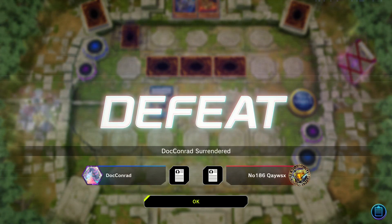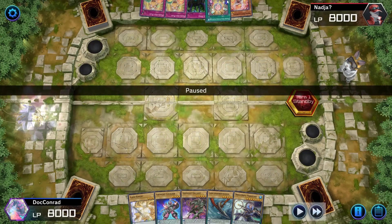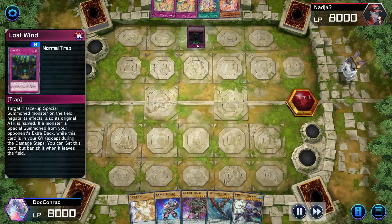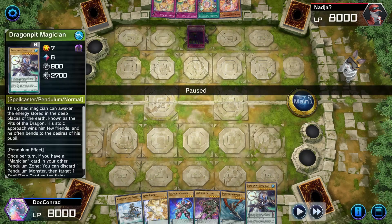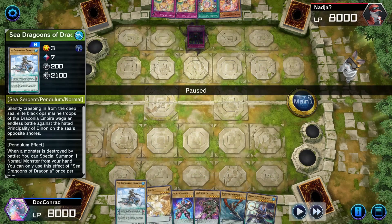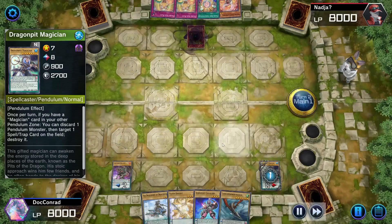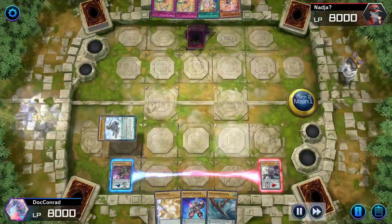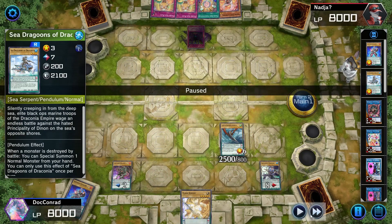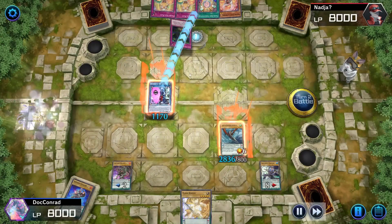That shows the power of Torrential Tribute in this format. Our second match is against Prank Kids, and they don't end up drawing anything — one Lamp and no other cards means they set one and pass. It's time for us to play around Torrential. We have a decent hand: a couple of low scales with the Ignites, but a lot of high scales as well. We set up Ignite Gallant and Dragon Pit Magician, Pendulum Summon, and swing scales. Then we Pendulum three: Ignite Cavalier, Lance Ferenkis, and Sea Dragoons, and bring out Defender of the Labyrinth.